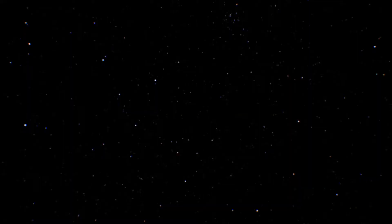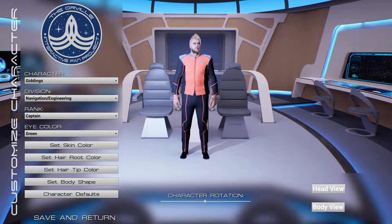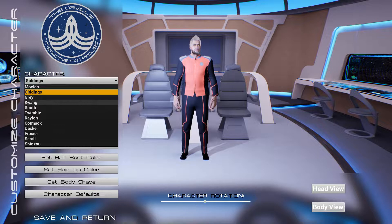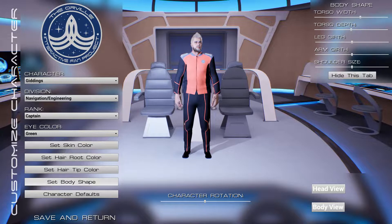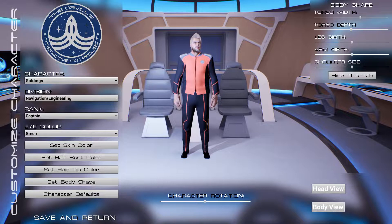You're also able to edit your character, so let's just jump right in on that. In the game, you basically start out with a default character, and since this is only the first alpha release version, we have only limited options here. We can choose from different characters — we can go with a Moklin, we don't have any Suleans yet, but we have many other different humanoid characters. You can adjust your character's skin color, hair root color, and hair tip color. Oh my gosh, we can have two-tone hair! You can also change the shape of their body, controlling torso width, torso depth, leg growth, arm growth, and shoulder size.